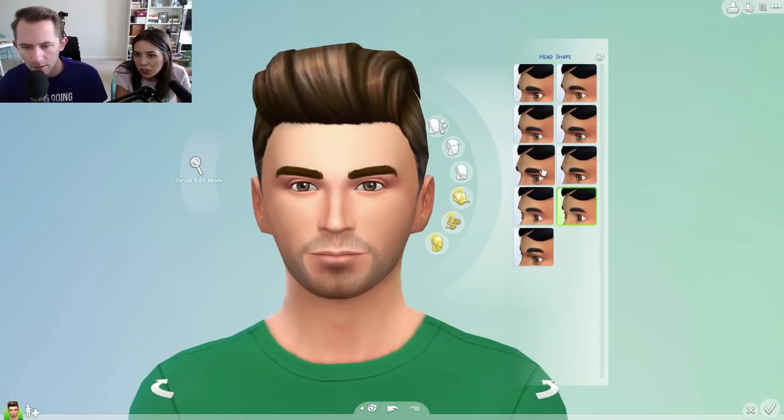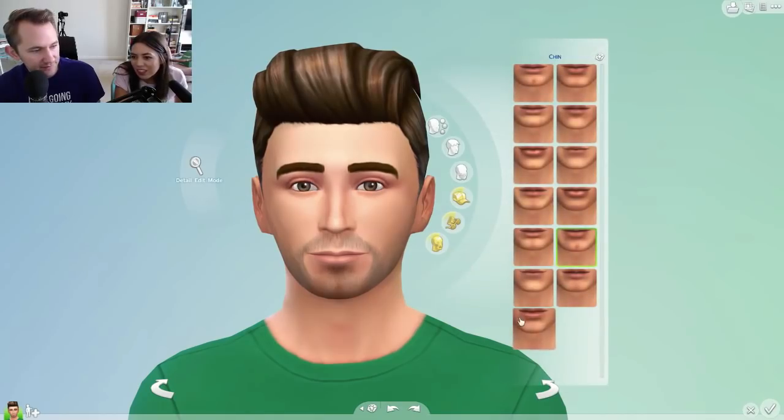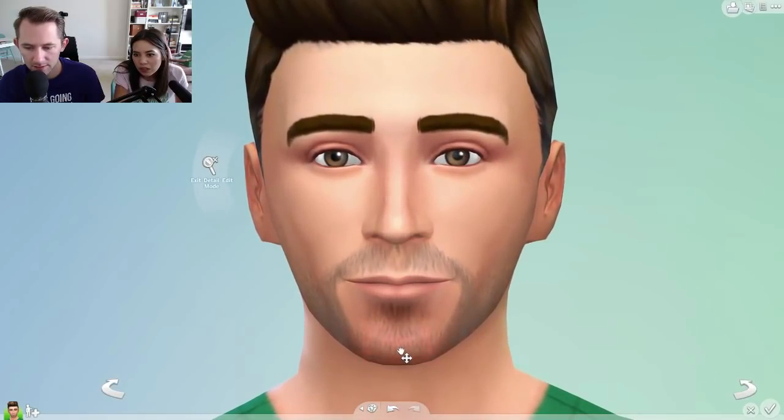Oh my god. It just gets too crazy. Just make the whole head pink! I don't know how to do this — I told you guys I'm not a pro at this yet. I don't know how to make your face longer. Just experiment! Detail edit mode — grab it — there you go. That's better but make it wider. Can I try?